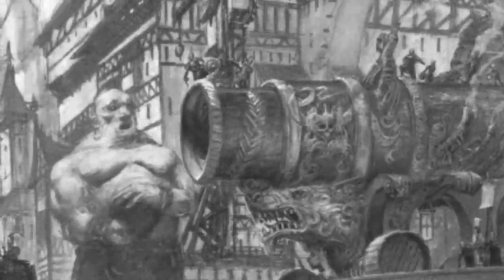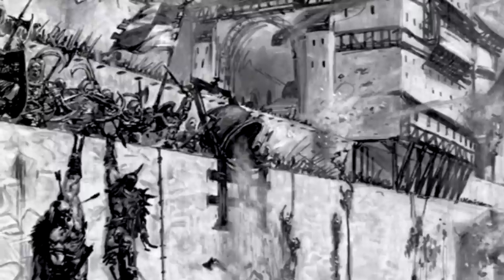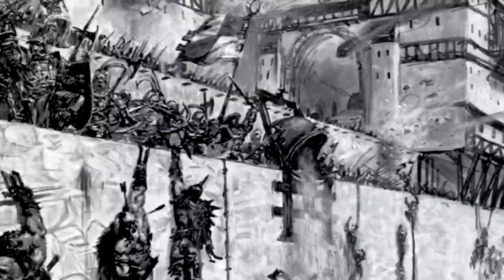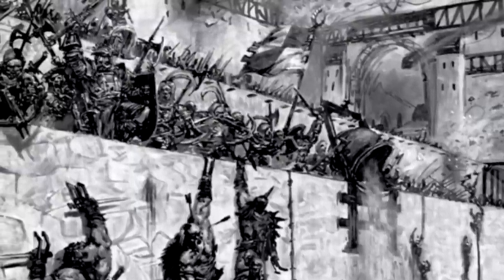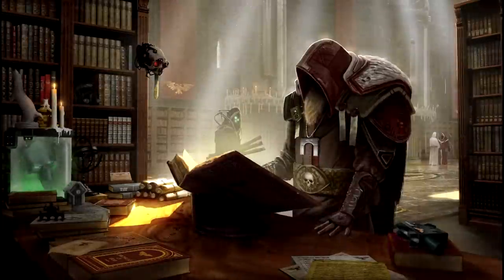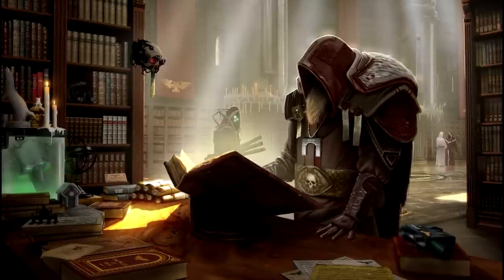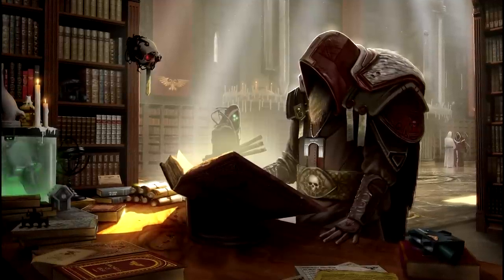To smash open Middenheim, the Everchosen needed siege specialists to traverse the near impossibly tall walls of the city. He brought mutants with various climbing hooks hammered into their appendages, but he couldn't rely entirely on simply climbing the walls — maybe they needed to be brought down as well. So the Everchosen entered into a pact with the Chaos Dwarves of the Dark Lands to provide siege weaponry of unmatched ferocity, in return for their share of the slaves gathered during the campaign.